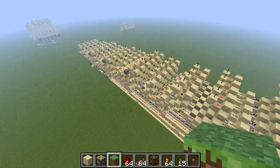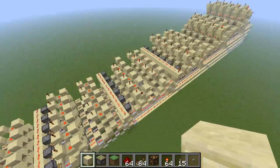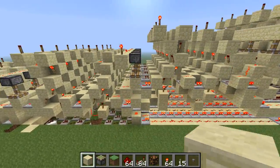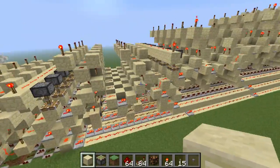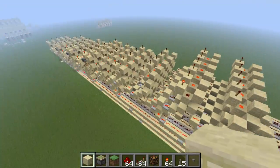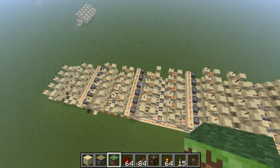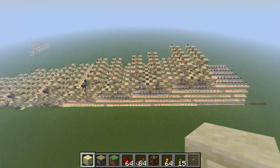This is basically what you saw before at each stage. From these pistons here up to these pistons here is a different level. You'll notice some of the levels don't have pistons because I realized halfway through building that the pistons didn't actually do anything — they were just in my original design but weren't actually necessary.